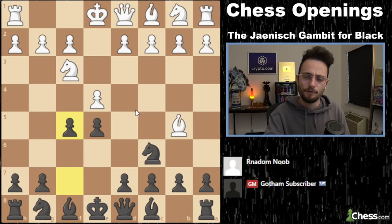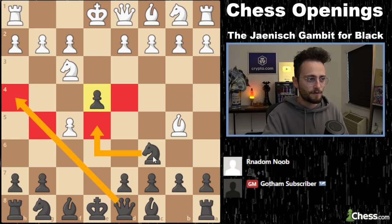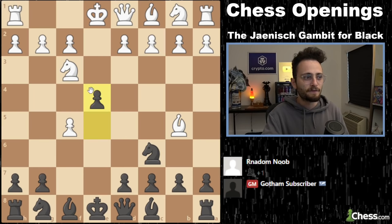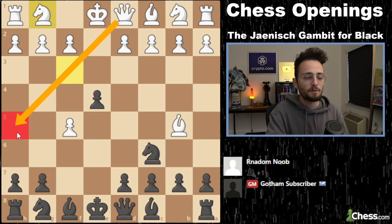Why are we playing F5? There are three ideas to this opening. The first is that if white ever takes on F5, what we are doing is shoving our pawn forward — that attacks the knight, and that knight really can't move because we have pieces controlling those squares. After that we bring our queen, knights, pawns. In fact, if white were to retreat out of the middle, the best move for us is the very powerful queen G5, which threatens to take these pawns and prevents queen H5 check. That is the first idea: if they take on F5, we shove the E pawn forward.